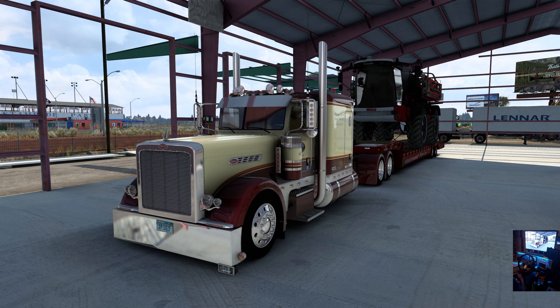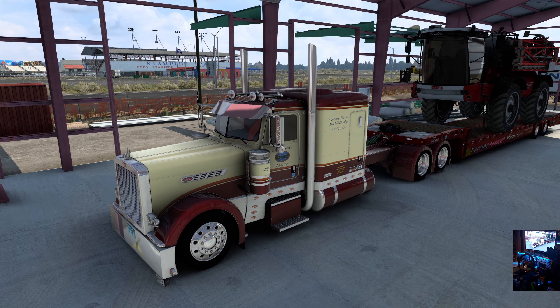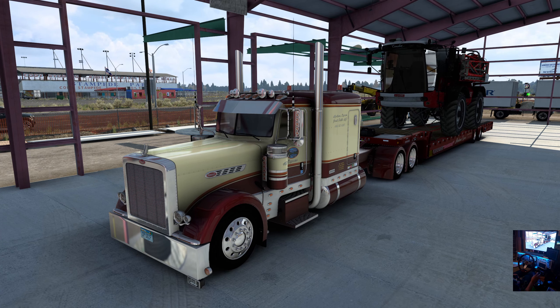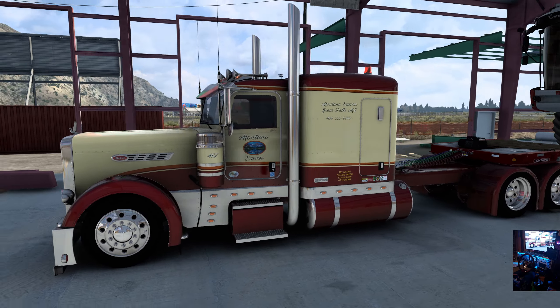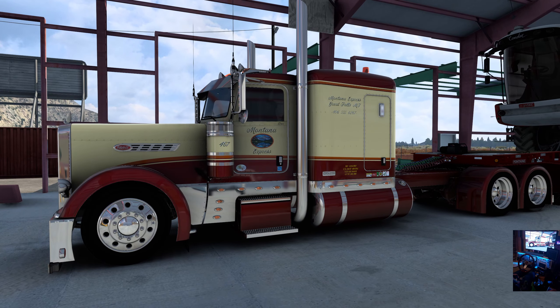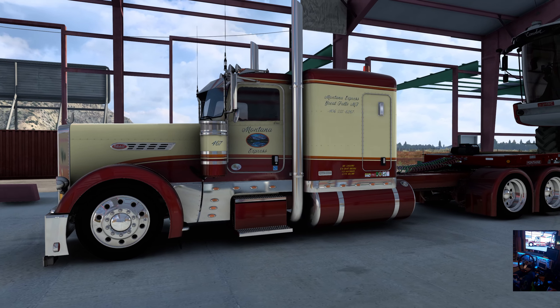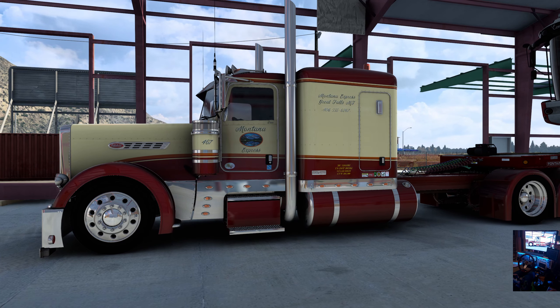Hello everybody, welcome to another ride along with Goggles. Today we're in Cody, Wyoming — you can see the stampede ground over there in the background. We've got a new skin here, this is John Rudis 389 with the Montana Express on it. A couple little niggles I'm working on — nothing too serious, but you can see on the air cleaner the way he's got the template laid out.